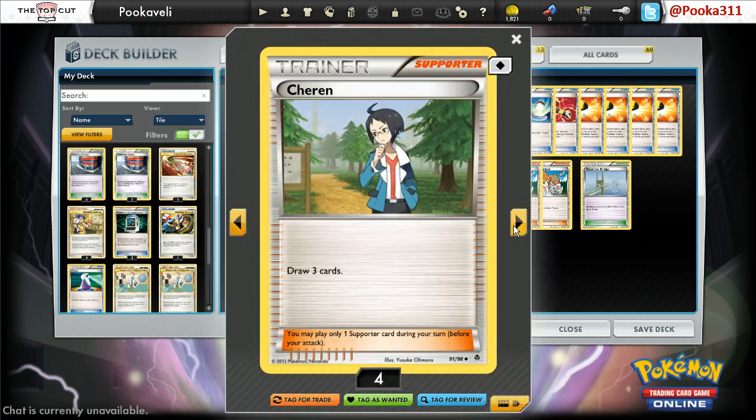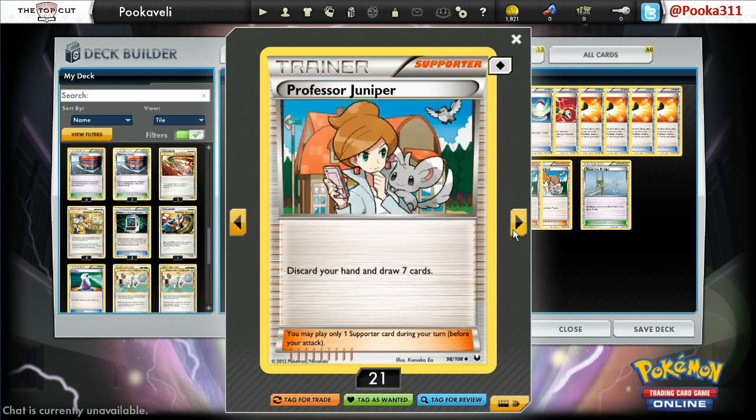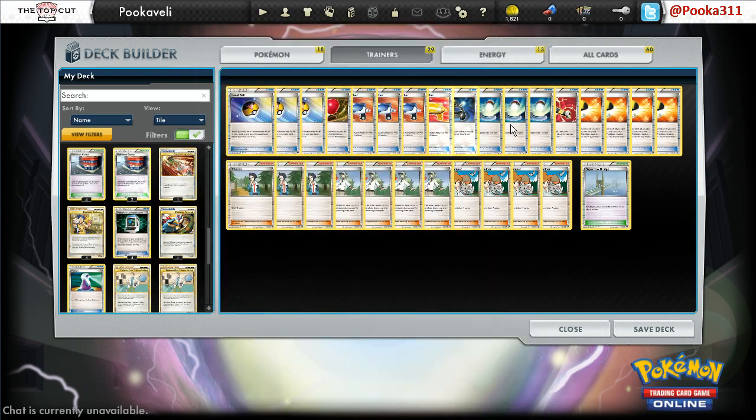For supporters, we have 3 Cheren — a little light on supporters actually, but that's alright, we need room for surprises. 4 N. And then 4 Juniper. No Random Receiver or anything like that, just 11 Supporters. It's probably not enough — might need 1 or 2 more. But for this bad deck, we usually cut back on supporters to add in all the fun tricks. And then of course we have a Sky Arrow Bridge, which works well for giving your Pokemon free retreat to abuse Dynamotor. Nothing too fancy on the trainers, except for my super fancy EXP Share Rod.